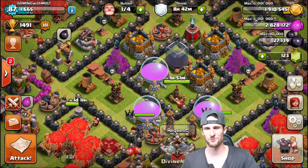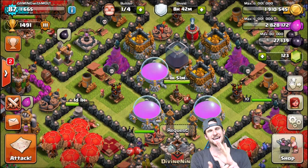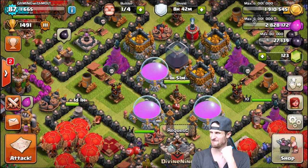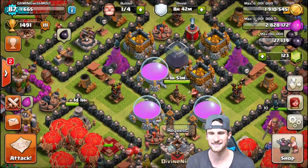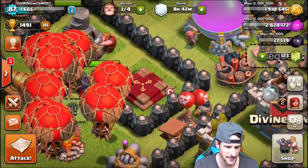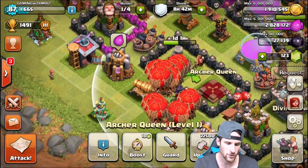Hey, what's up guys, welcome back once again! It is me Malt, so excited to be here with you guys today because as you can see up in the top right of the screen we've got a lot of dark elixir, and you know what that means — that means that this lovely little lady... hey queen, come out, come out. Everyone wants to see you!